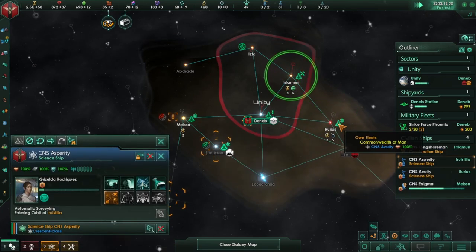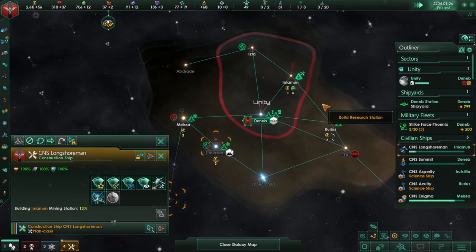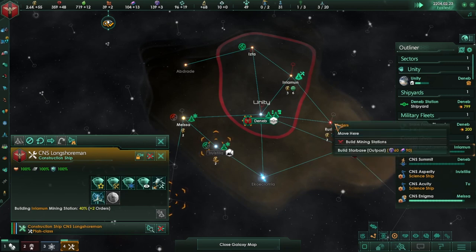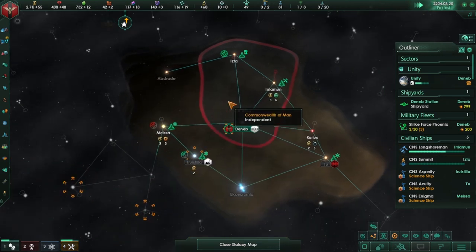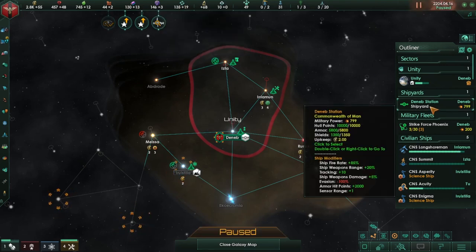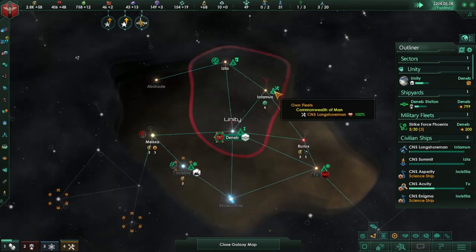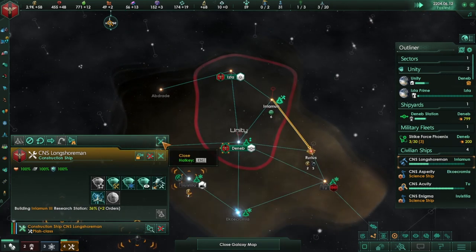System reconnaissance completed — we've taken that system. Let's go ahead and do the mining and research stations. The abandoned gateway we've already found — let's go ahead and build that. Let's research you. What we could do is build another construction ship and have it follow this one so when we can really start expanding. A great day for the Commonwealth of Man — we have a new colony.